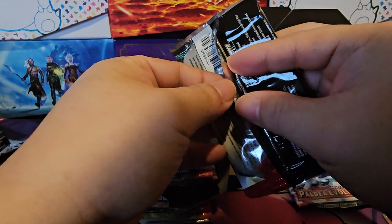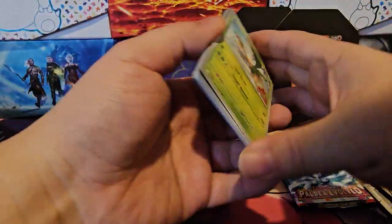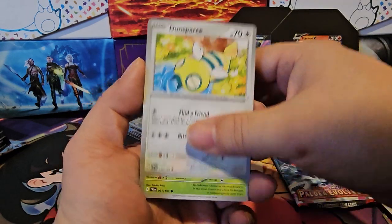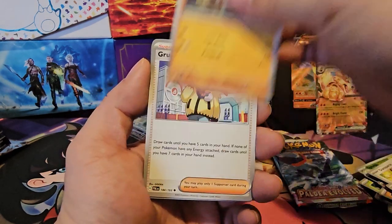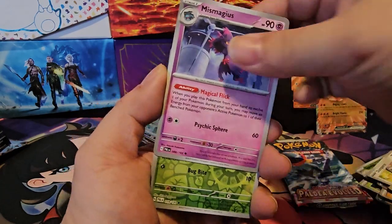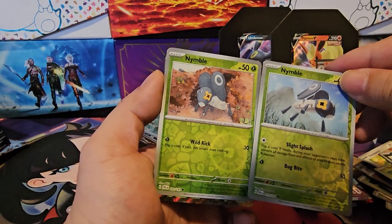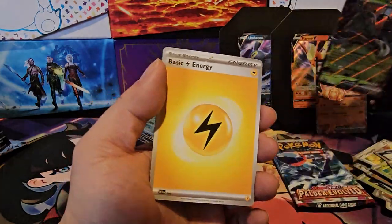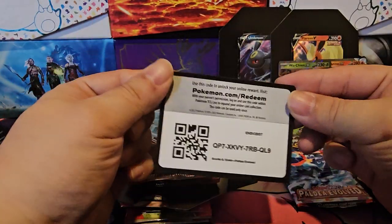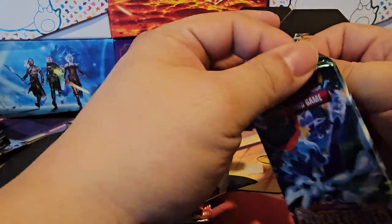Opening a little differently this time. Tropius, Dunsparce, Hoppip, Snorunt, Primeape, Grusha, Mismagius, Nimble, and there are two different Nimbas in this set — and Wugtrio EX. Code card.